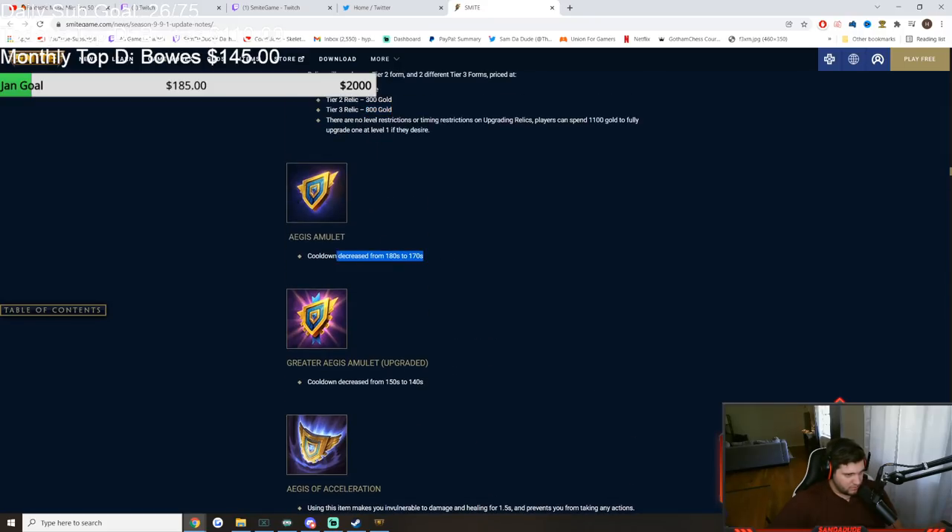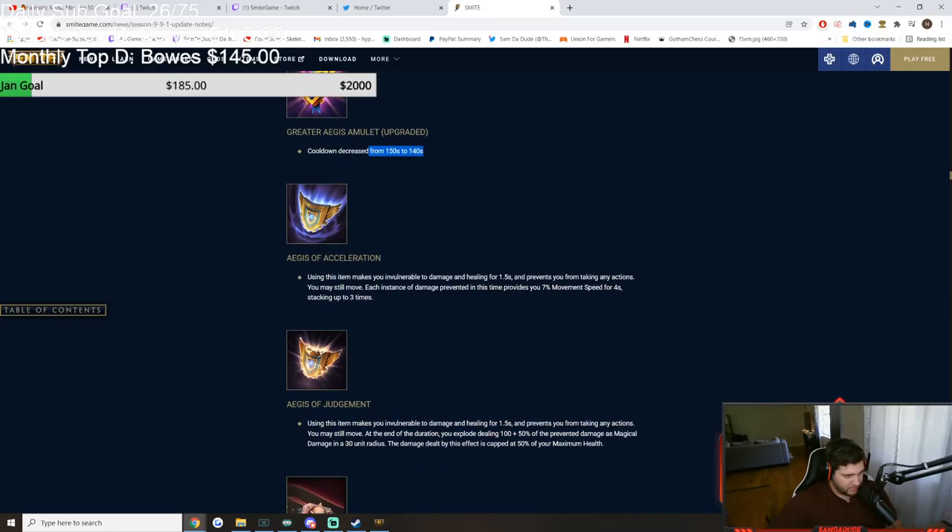They have the normal upgraded relic which just lowers the cooldown. And then tier 3 is either Aegis of Acceleration or Aegis of Judgment. Acceleration makes you invulnerable to damage and healing for 1.5 seconds, prevents you from taking any actions. Each instance of damage prevented gives you a 7% movement speed buff, stacking up to 3 times — so 21% movement speed for 4 seconds.